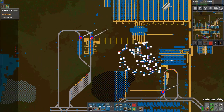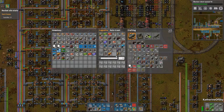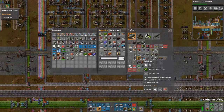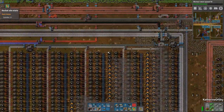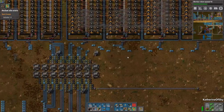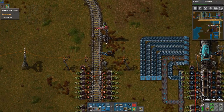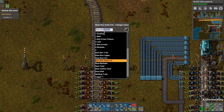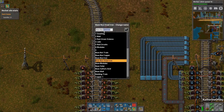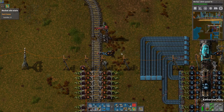I think we just need belts and we're good. I don't think we need anything else. We have an extra station and I'm just going to call this 'base bus'. This is going to be red circuits - we'll just call it red circuits - and we'll make it red because it's handy that way.